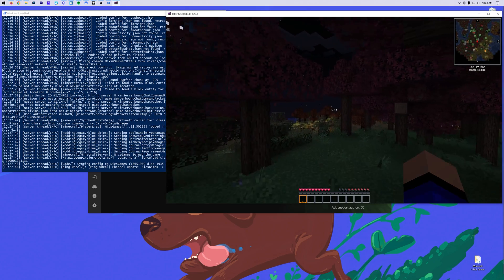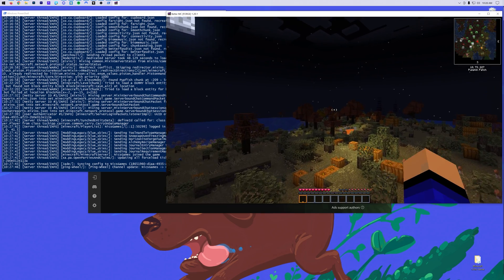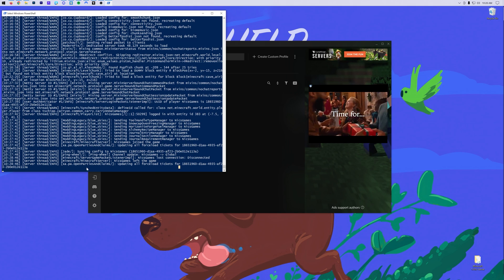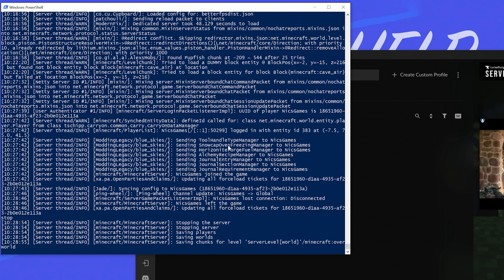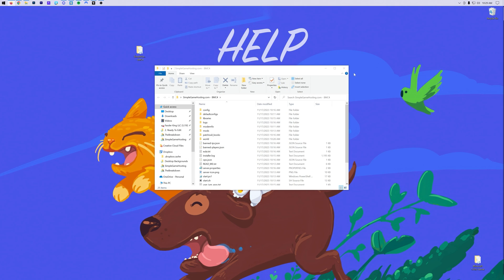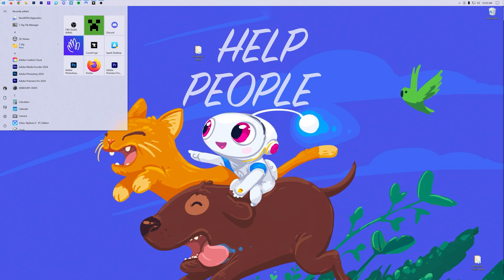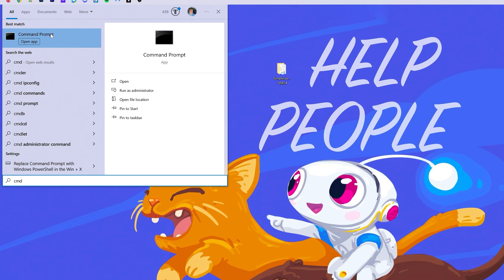We are now online. Let's move on to actually getting your friends online and joining the server. To stop the server, always come over here to the PowerShell blue window and type "stop" and hit Enter — that's going to save everything and shut the server down properly. You can then press any key to continue and close that. Now what we're going to do is minimize everything. We need to get a few numbers, so open up the command prompt — open up the start window and type cmd. You'll have the Command Prompt app — open that.